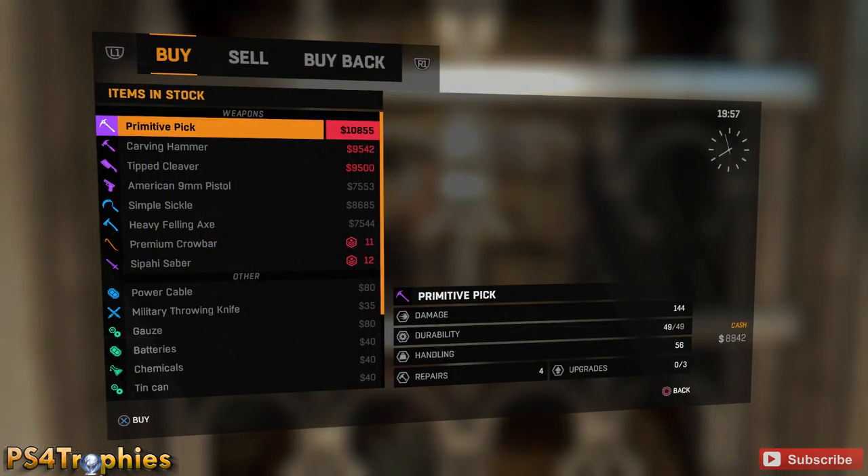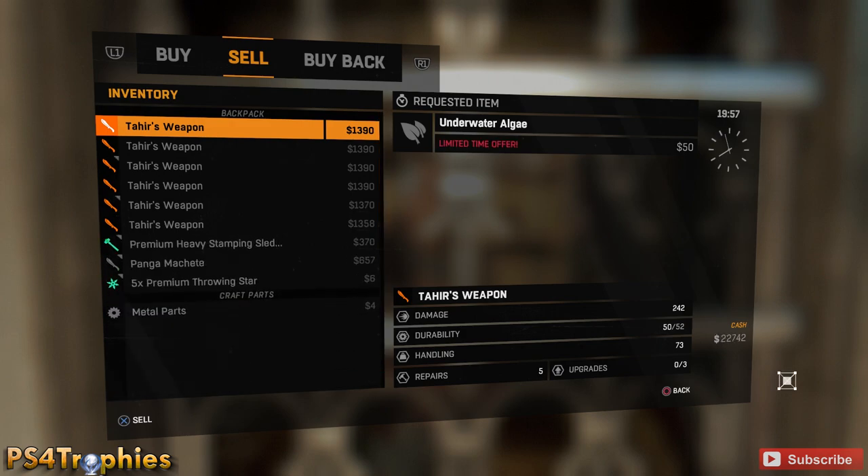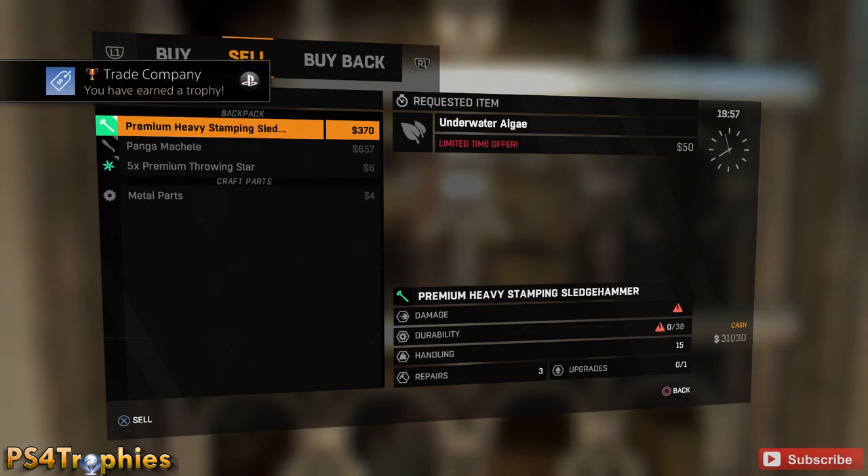Now I'm going to go to the Salem here. Again, 1400 a pop, and I'll get the Trade Company trophy as well for selling ten thousand dollars worth of goods. Thank you guys for watching — please like, comment, and subscribe.